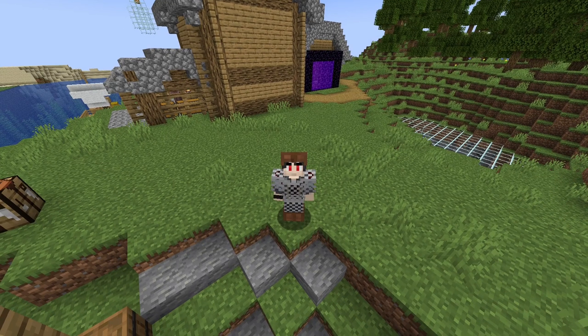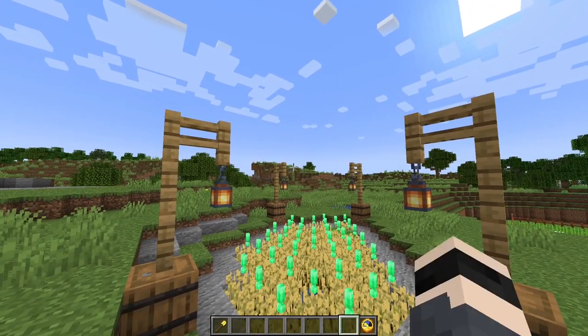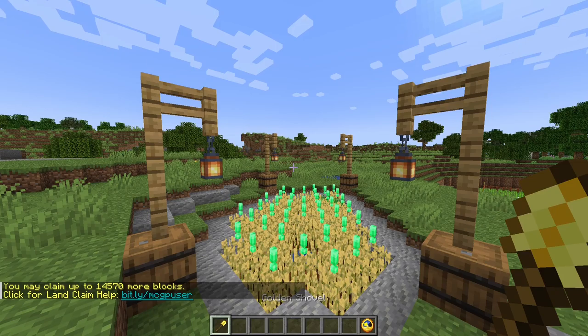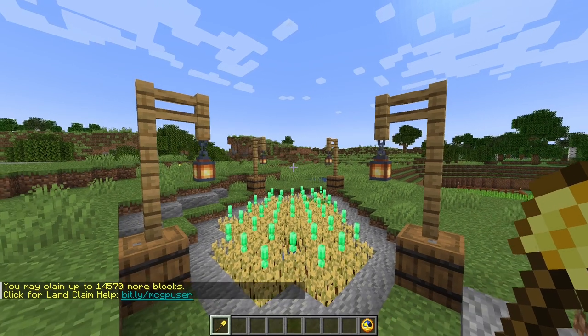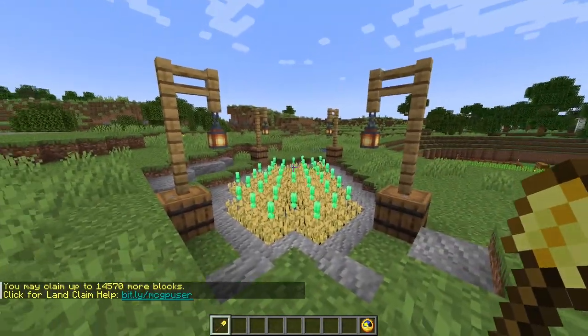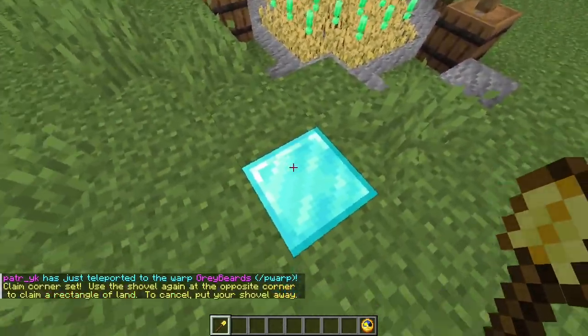Hello and welcome to how to claim your land on BP Survival. Our server uses a plugin called Grief Prevention. All you need to do is get a gold shovel. So let's say you want to claim, for example, your house or your farm — here's what you need to do.